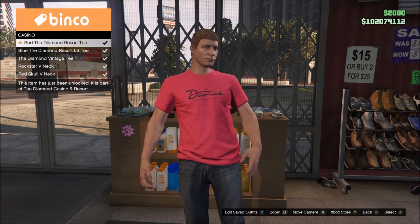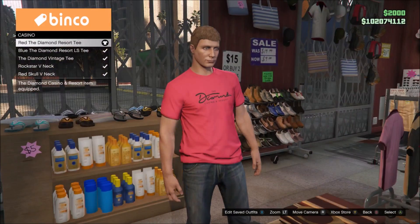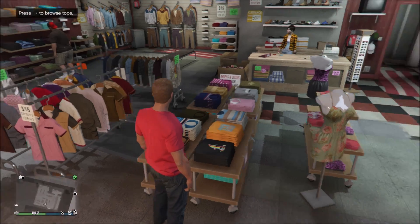The clothing unlock that you get for simply logging in up until the 14th of August is the Red Diamond Casino and Resort Tee. Nothing really to say about it — it's just a simple t-shirt.